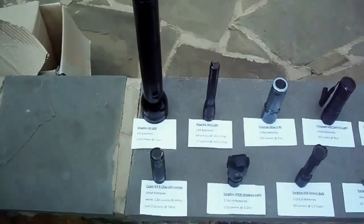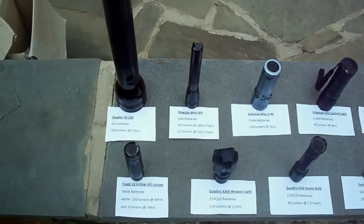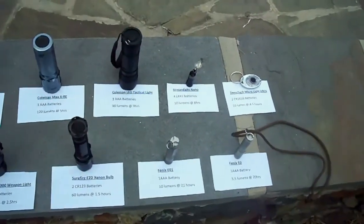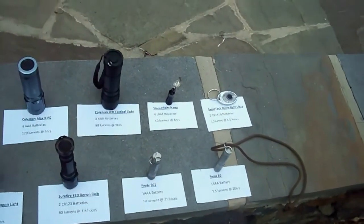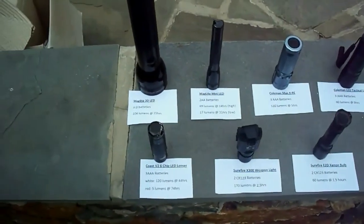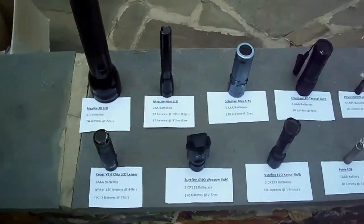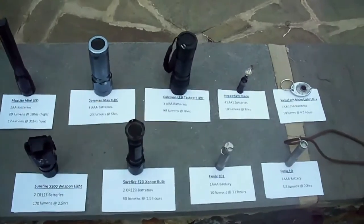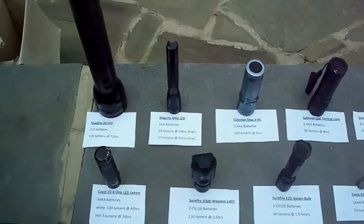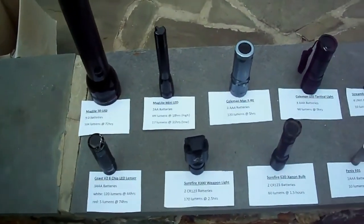To sum things up, you want to start with the batteries, and I highly recommend choosing a conventional battery that you can buy anywhere — there's nothing worse than having a light you can't find a battery for when you need it. The second thing to look for is battery life, and battery life and lumens are usually stated on the packaging. The manufacturer will usually write how many lumens the light is and how long it will run at those lumens. Those ratings are a bit optimistic but close enough to judge whether you're getting what you need.